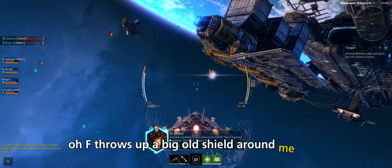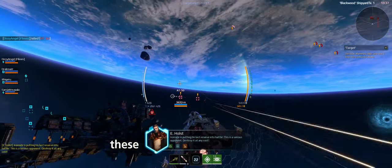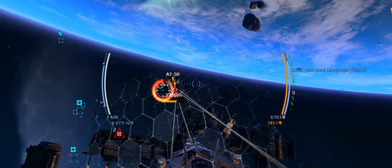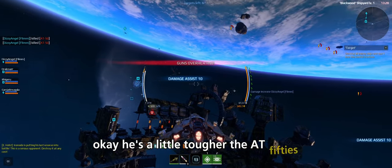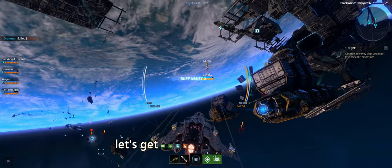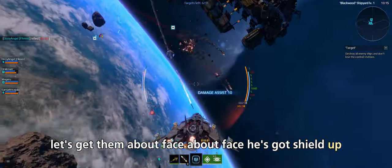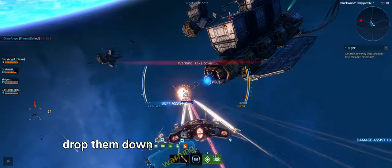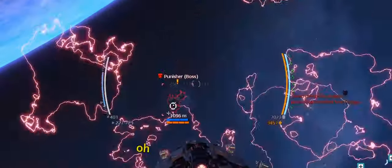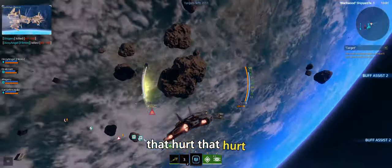F throws up a big shield around me — that's on cooldown now. Who's shooting me over here? These jerks. I like the little circle in front of enemies that shows you where to aim. He's a little tougher. We got him though, dropped him down. Warning — danger. We got the boss!